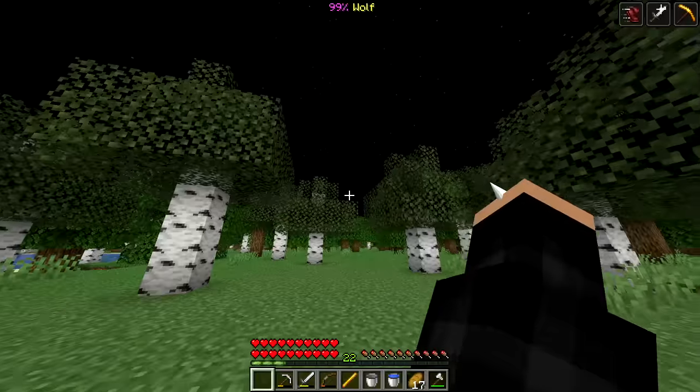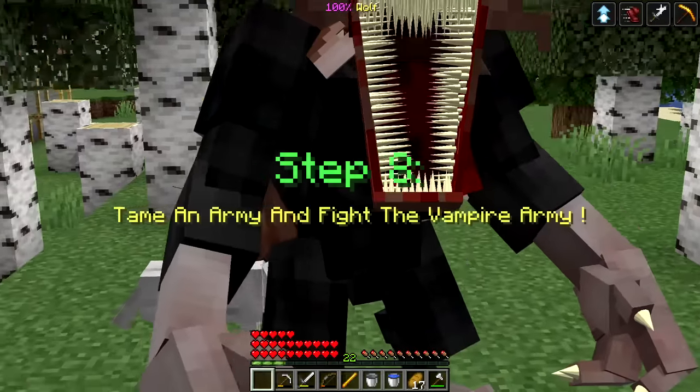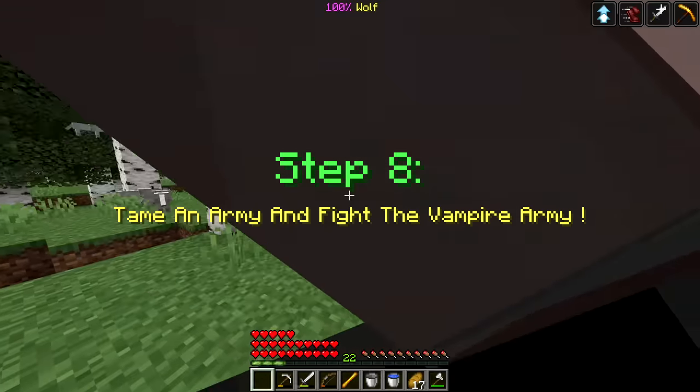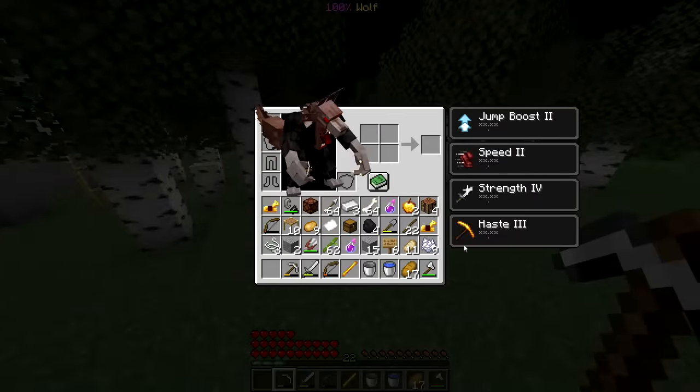Let's wait for nighttime. Now that it's night, let's howl - I'm a werewolf! Oh that's sick, oh my gosh I look terrifying! And now for the final step: tame an army and fight the vampire army. We got to make a wolf army and I'm so big - finally let's use our bones and join my army, guys!